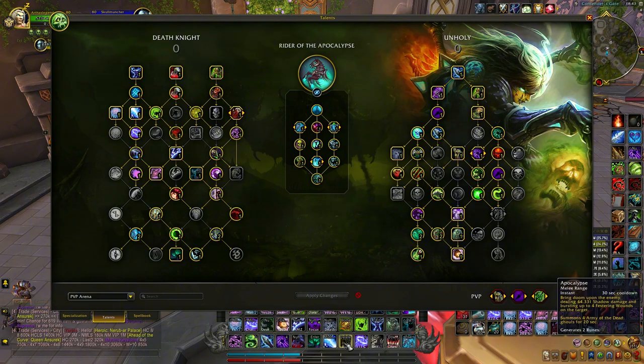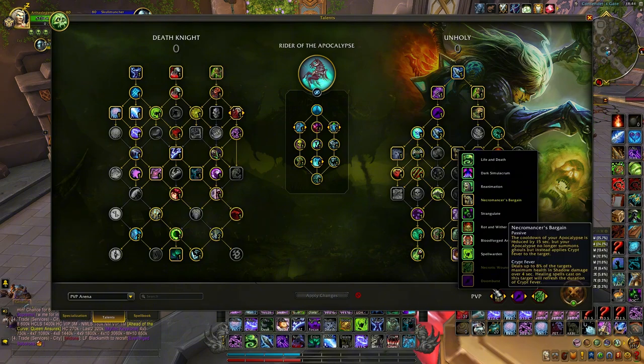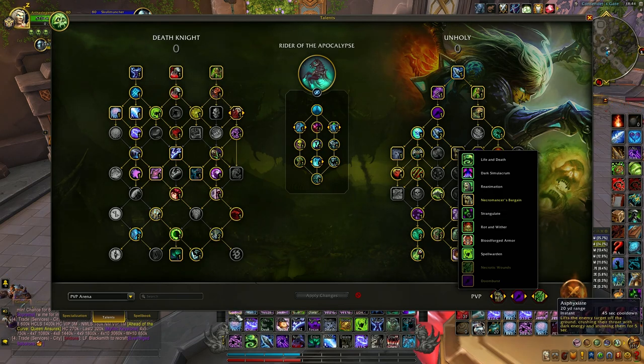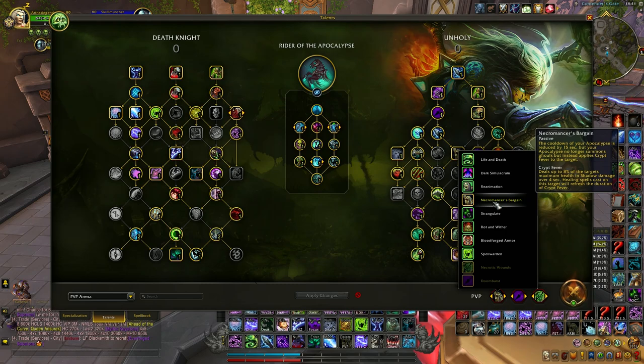Whenever you Apocalypse you get two runes. I also have Asphyxiate, but it only lasts three seconds in PvP. Strangulate lasts four seconds in PvP and doesn't have a global cooldown, so you can silence any time. Asphyxiate does have a global cooldown, so I love to use Strangulate.